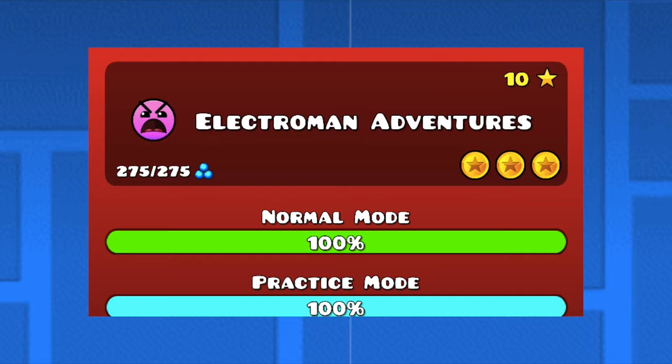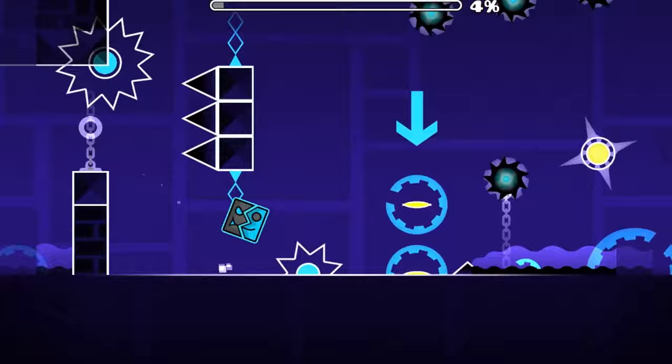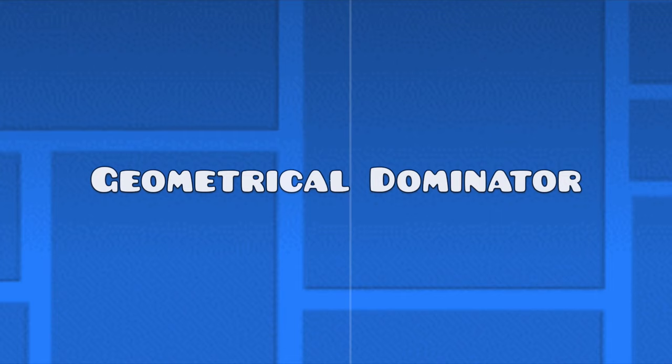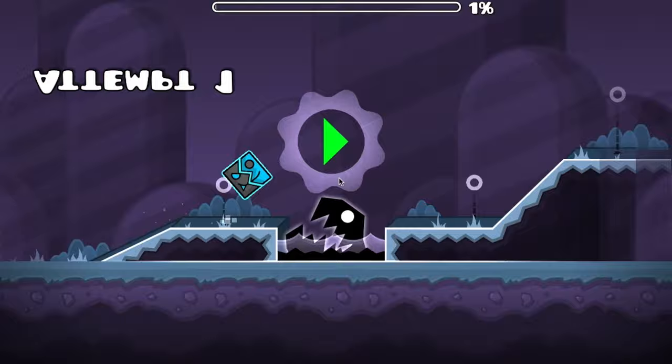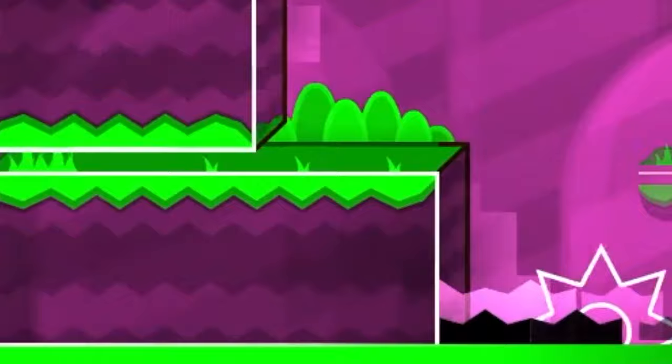The 14th easiest level is Electro Man Adventures. This level is one of my favorites. It doesn't have any tricky jumps, no triple spikes, and not many fakes, and it isn't fast either. Next up is Geometrical Dominator. It has a similar difficulty to Electro Man Adventures, but this one has fast parts, a dark section that requires either good reaction time or memory, and moving blocks.